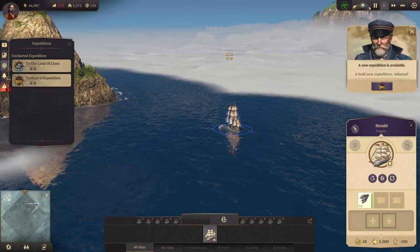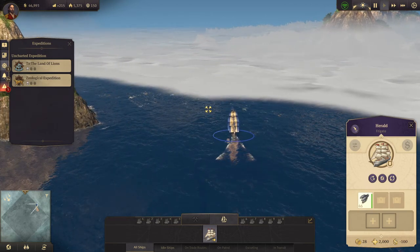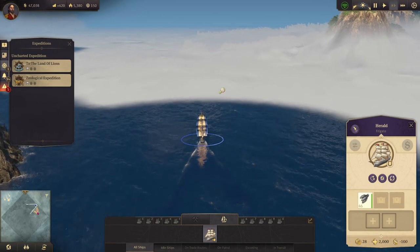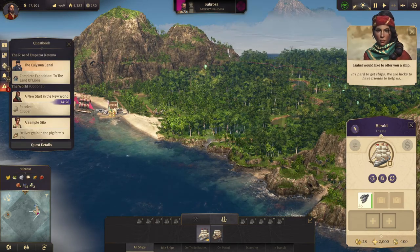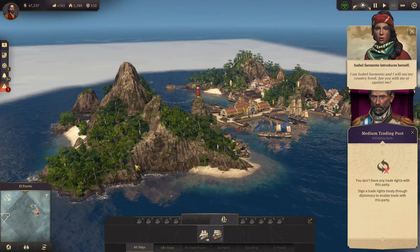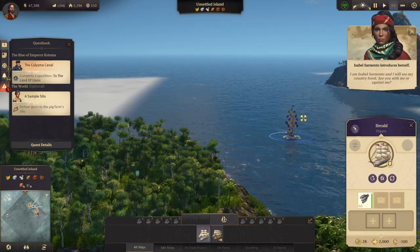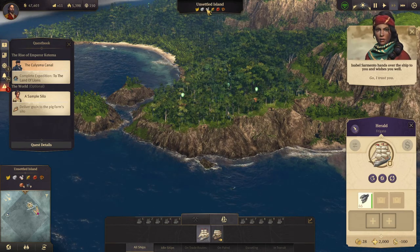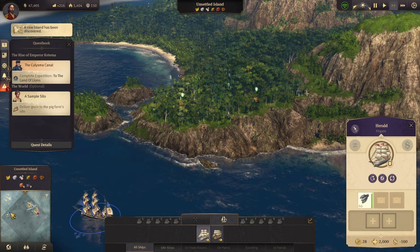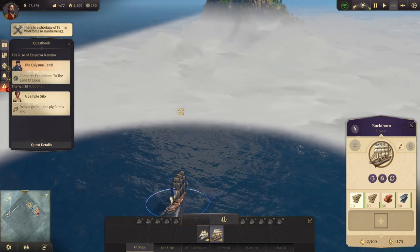A bold new expedition, Admiral. Let's start finding somewhere to be in the new world. Let's speed up. That island is already taken. I am Isabel Sarmentos — and I will see my country freed. Are you with me or against me? I'm with you, Isabel. There's no sugarcane here, we need sugarcane. Come over this way — you, you are going to scout that island.